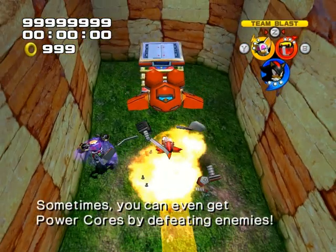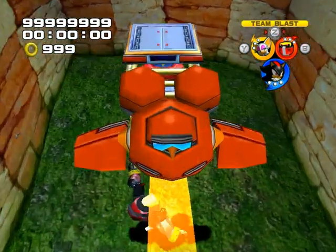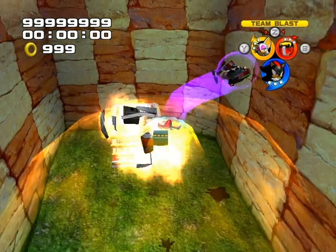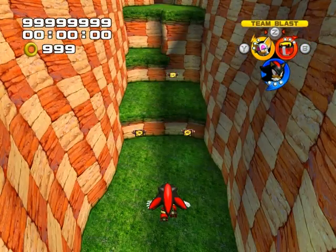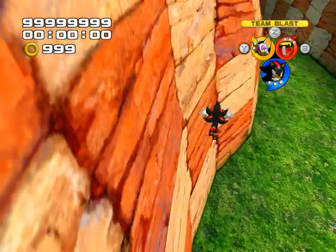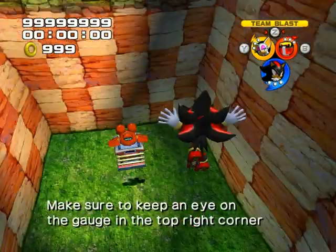Sometimes you can even use power! Best to destroy those guys! Make sure to keep an eye on the top right corner of the screen when flying!